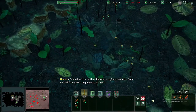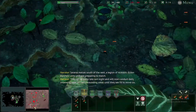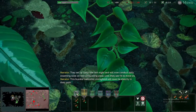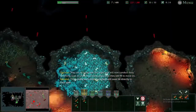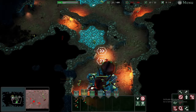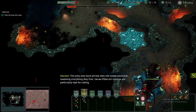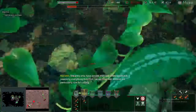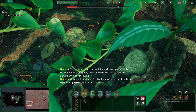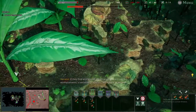Several meters south of the nest, a legion of nomadic Eciton Burchellii army ants are preparing to march. They set up camp last night and will now conduct daily swarming raids on the surrounding areas. This humble leafcutter stronghold will soon lie directly in their path. Morning has come and the army ants are here. These ants are very difficult to kill, especially with just workers. I will have to push them back beyond my territory eventually, but fighting so far from my nest leads to too many issues — reinforcements take far too long to arrive. For this first day, I can mostly ignore them and just keep collecting, continuing through the night as well.